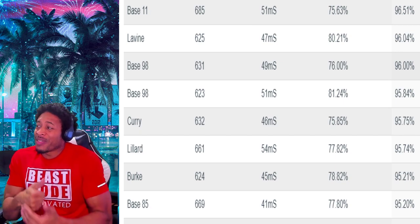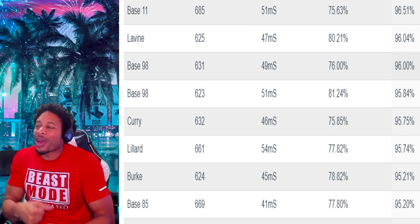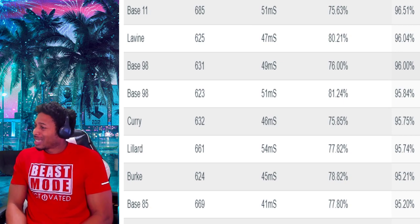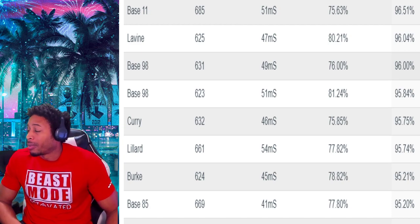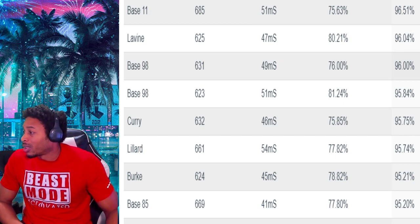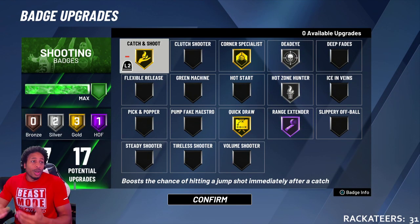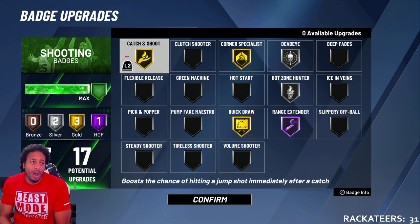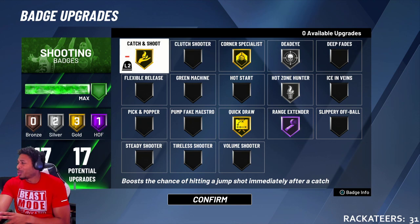Last but not least — base 11. Even though base 11 really doesn't show up on any other list as being the most anything, it consistently makes at 96.5%. My God — 96.5%! Zach LaVine is at 96.0%. Base 98 is at 96%. Curry is making at 95%. Lillard is making at 95%. Burke is making at 95%. This is the basis you've got to have first. For somebody with a 73 rating, base 11 still makes at 74%. If y'all want me to do a jump shot with base 11, let me know.